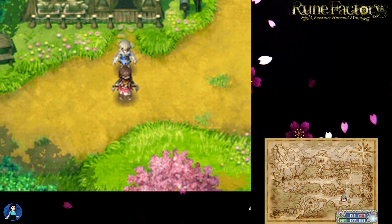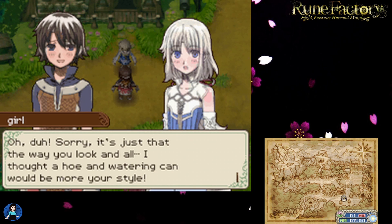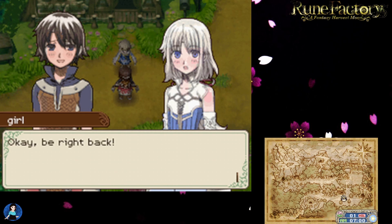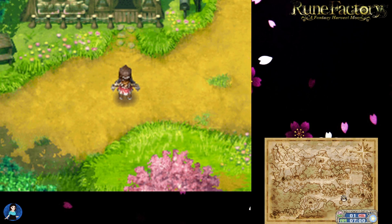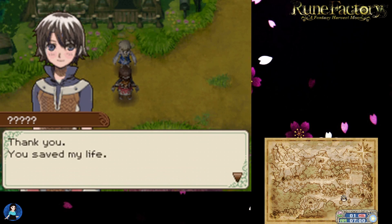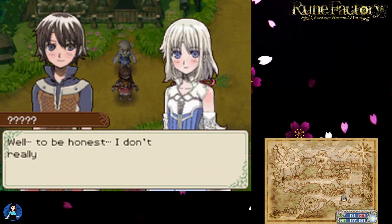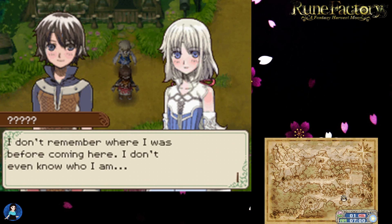Protagonist: 'Can I drink from it?' Mist: 'Is there something else you need?' He clarifies he meant drinking water. Mist apologizes, saying she thought 'a hoe and a watering can were more your style.' She eventually brings water and bread. Protagonist thanks her — 'You saved my life.' Mist asks if he's on a trip. He admits he doesn't know where he was before, doesn't even know who he is — essentially, he has amnesia. Mist asks his name; he doesn't remember.